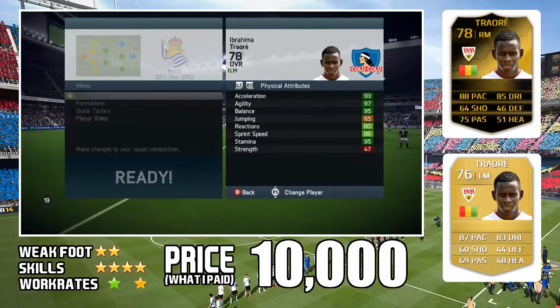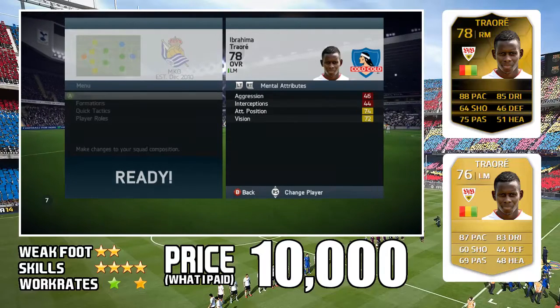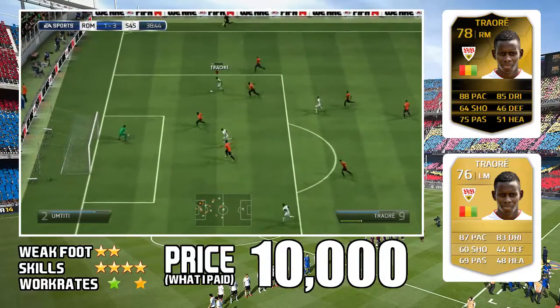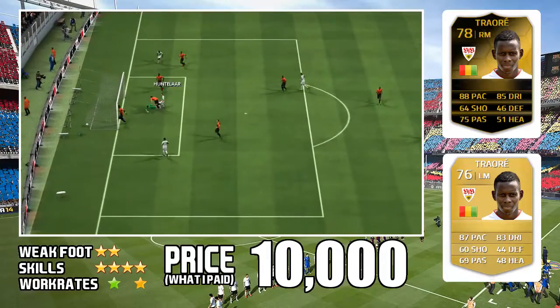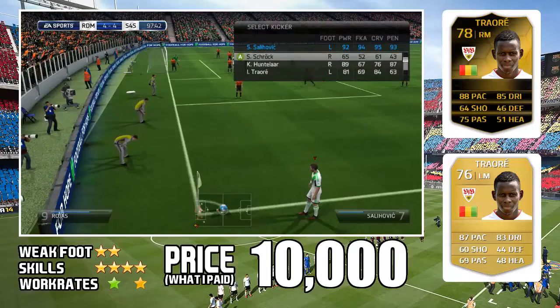Sadly, as you can see, he only has a two-star weak foot. He's on the right side with his in-form, whereas on his normal card he's a left mid, so there is a position change. But he's left footed, so it's nice to cut in and take shots - though it's a bit of a pain sometimes considering he's only got a two-star weak foot and he seems very against using his weaker foot.